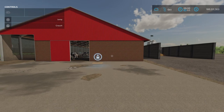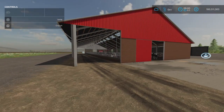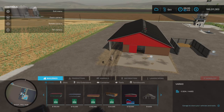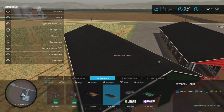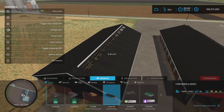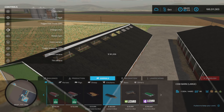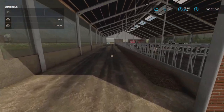Let's have a look at it first in Animals — there we go — Cows, and it is Cow Barn Large 80. We have a choice of colors. You can d-pad left and right and it'll scroll through colors, so you have color choices there.